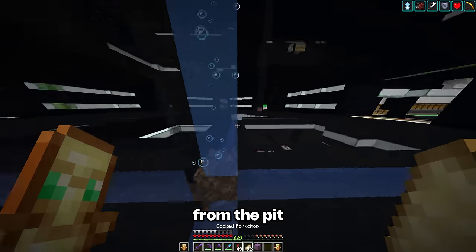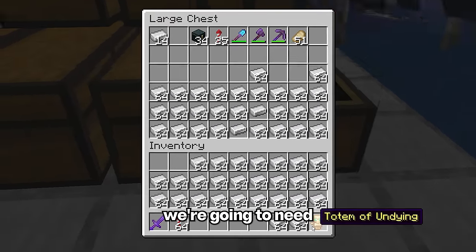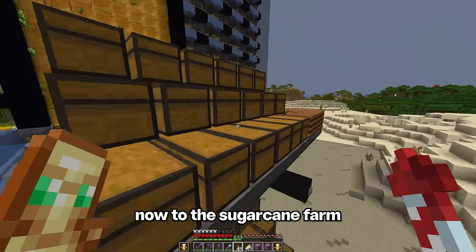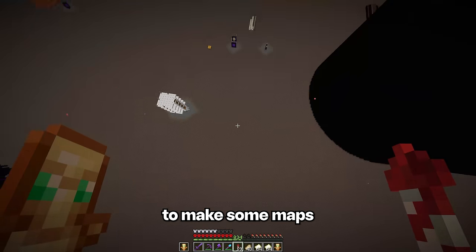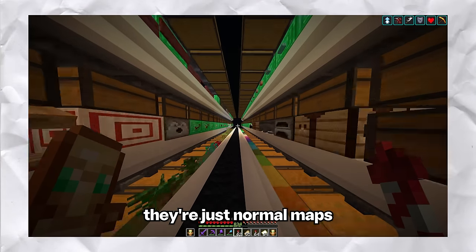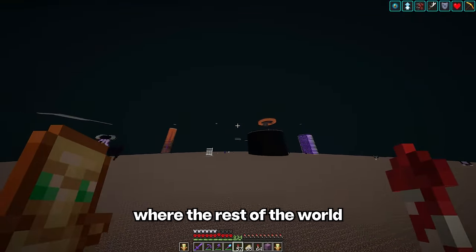We're going to take a little break from the pit and start the fun part. For this mysterious fun part, we're going to need a bunch of iron, redstone dust, and compasses — that is a weird word. Now to the sugarcane farm to grab a few shulkers. We can use these materials to make some maps — planning maps. These maps are going to help plan where the rest of the world is going to go.